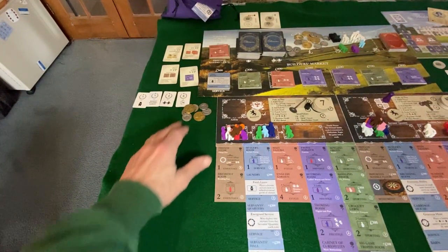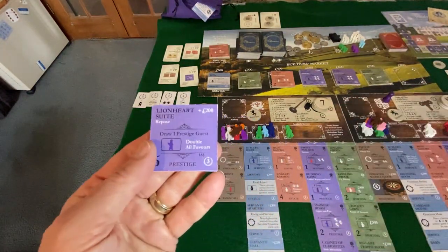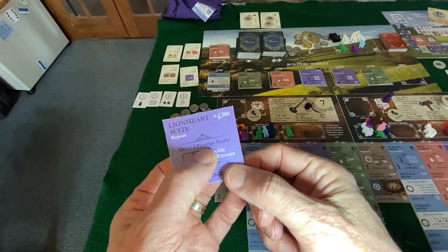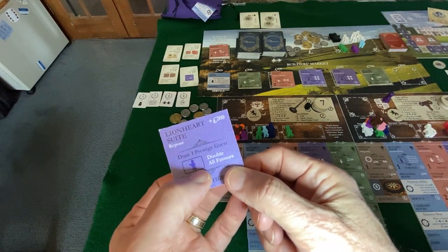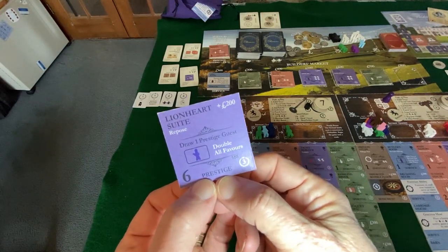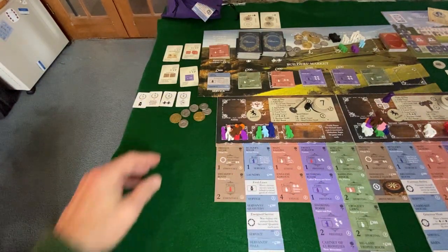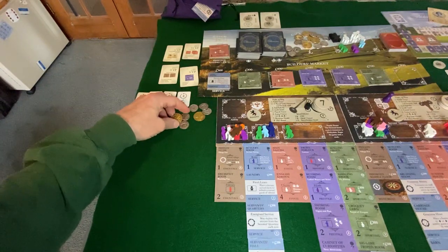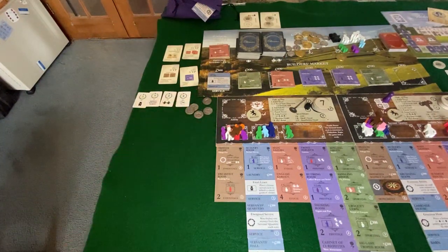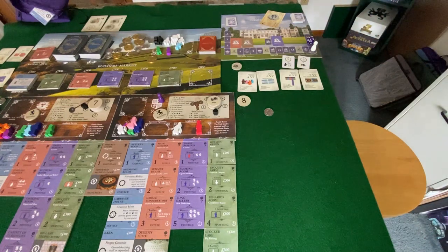Now we have a lot of money to spend and that Lionheart suite quite simply is coming over to our world. Not only is it three front side victory points, only one guest is required and I don't even have to have them. What a play on the last round — the 19th round of the game. That's beautiful. And that was 800 plus 200 — that's a thousand. I'm going to put that in there with a nice little bit of money left over. Moving to round 17, just a standard round, nothing going on there.